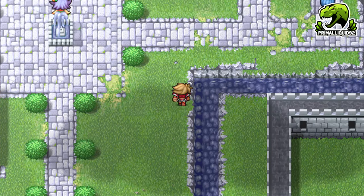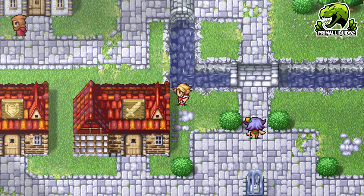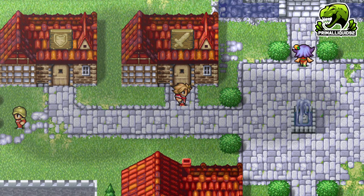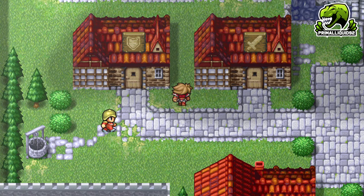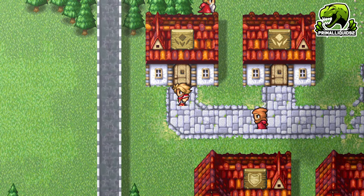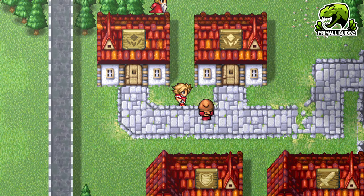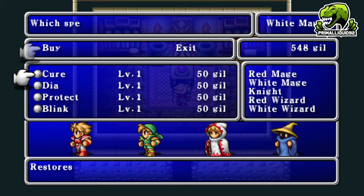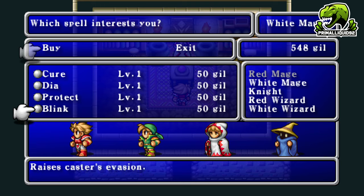Let's look at how to get magic in Final Fantasy One. There's a weapon shop and armor shop — you can tell by the sword and shield icons above the buildings. Then there's magic shops: the black icon is for black magic and the white one for white magic. Level 1 white magic includes Cure, Dia, Protect, and Blink.